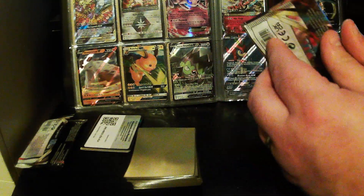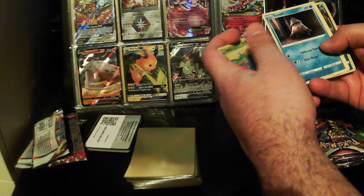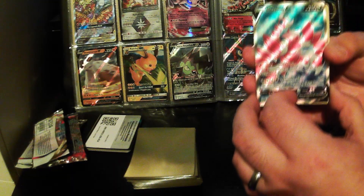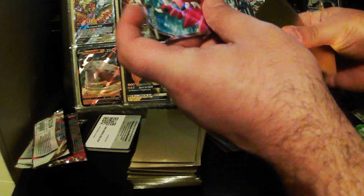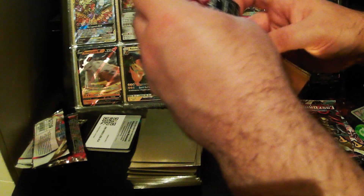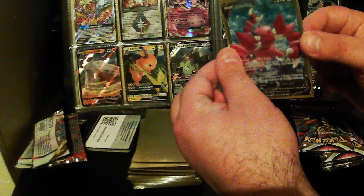On to pack number two — we've got Giratina on the front of this Lost Origin pack. The main two we're after are the Aerodactyl or the Giratina. We've got Rhyhorn, Applin, Roselia, Snorunt, Rhyhorn again, a Reverse Cramorant, Fighting Energy, Panic Mask, Lamp End, and White On. We've got a Full Art Drapion V! No idea if that's one of the most valuable cards in the set, but I like it and it'll be going in the folder. I believe it may also be a shiny Drapion.